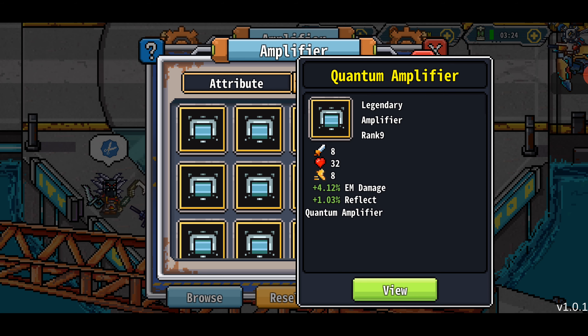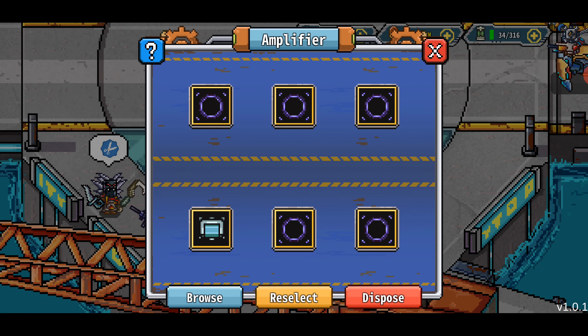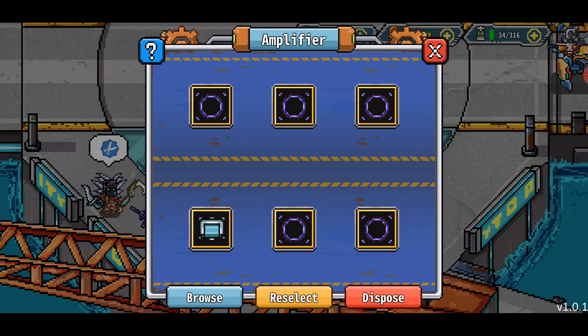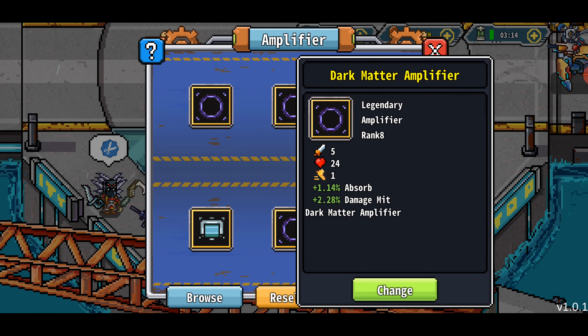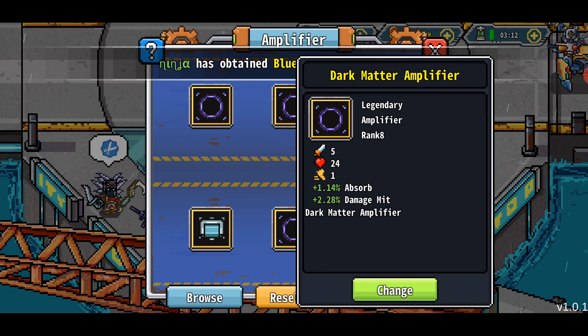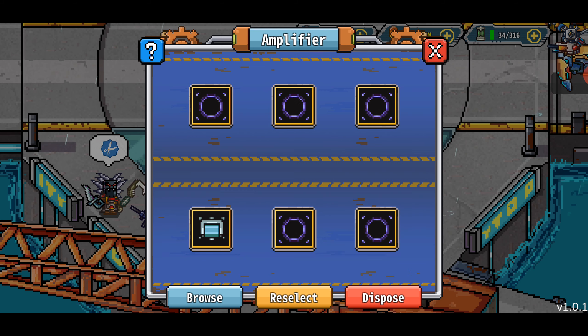In the meantime, let's roll some amplifiers. If we look at what I have right now, it's all legendary, but I've only got one rank nine and these are all rank eights. Each one of these is going to give me around 10 more total stats and there's some room for improvement. I really like the absorb and damage mitigation combo — I like that a lot. I got two of those.